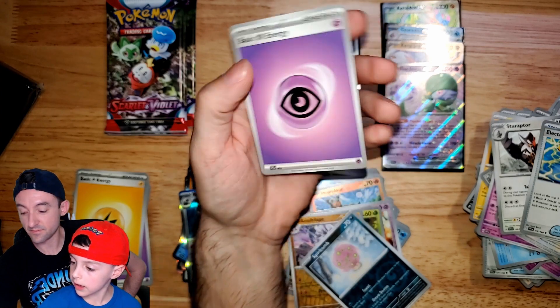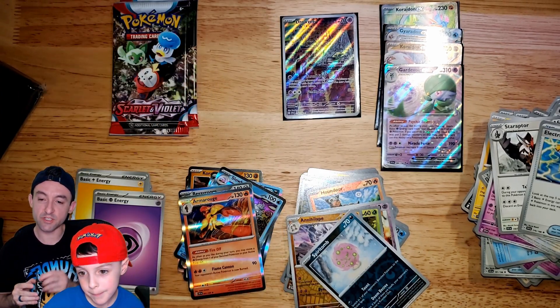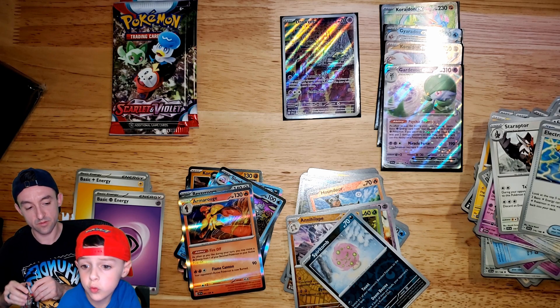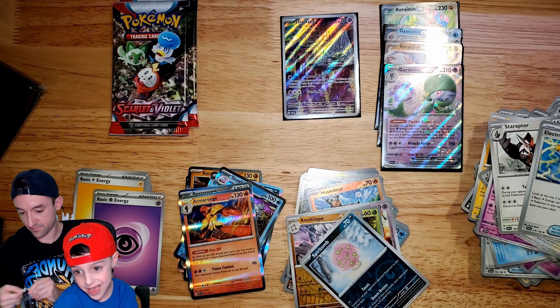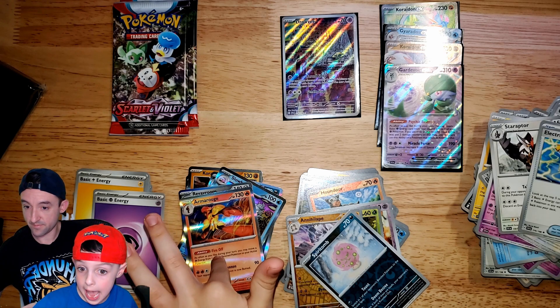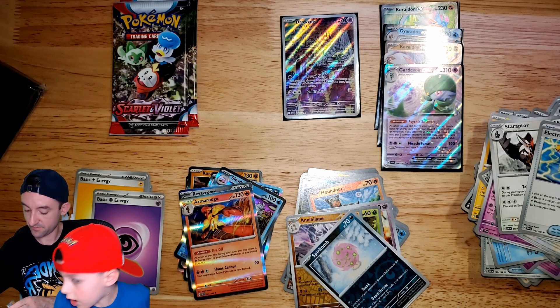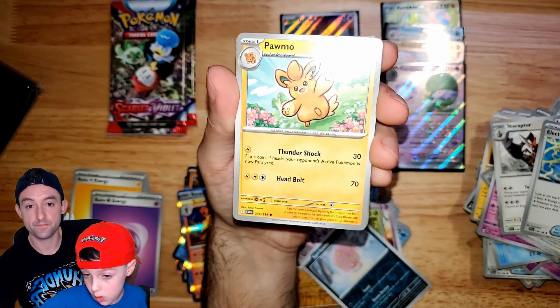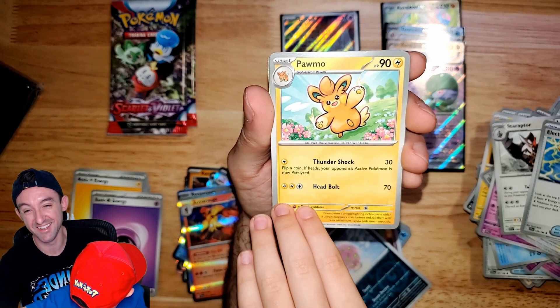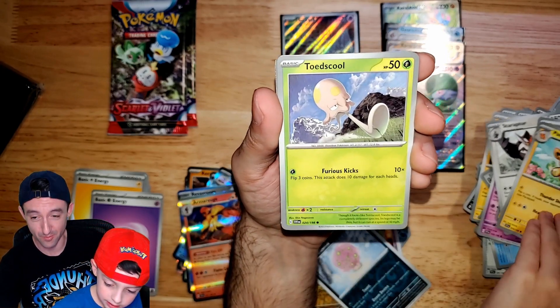Amarouge! We have the little baby one — and we have the illustration rare for that card too. We can have all of this. He's a stage one. The floor is a mess — yeah, it's a terrible mess. That's the part you don't see in people's streams — the mess on the floor. We don't have room.